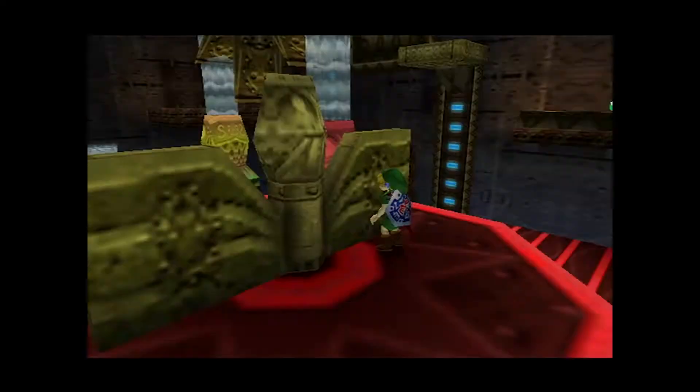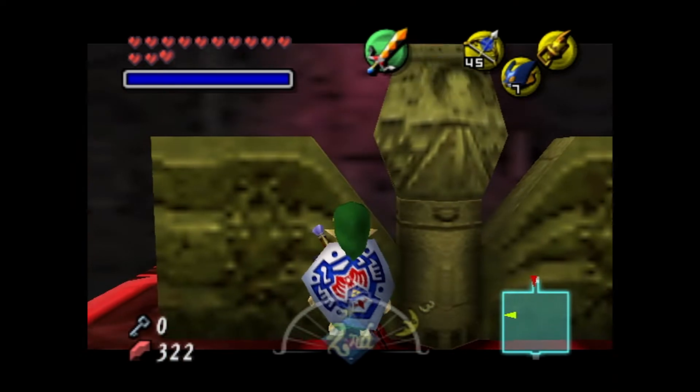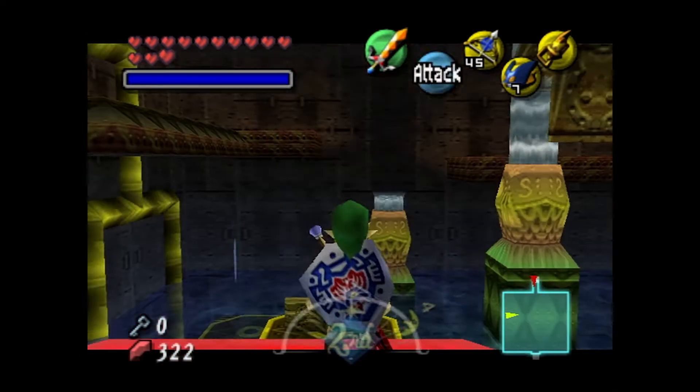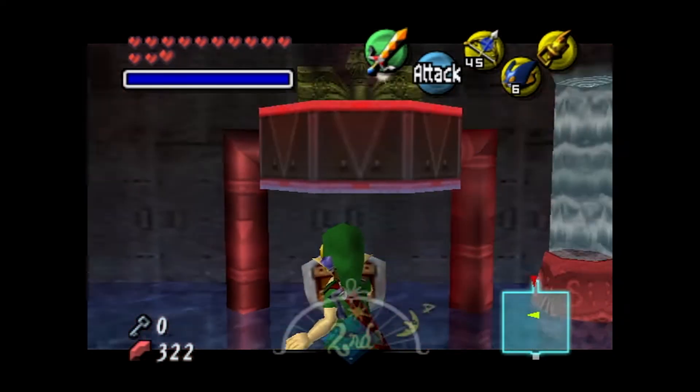I remember doing that a lot in Zora's Domain in Ocarina of Time, because if you miss the part of the water you're trying to hit and you hit a ground piece, you just take fall damage. But you still did the diving animation, so it's definitely a concussion.